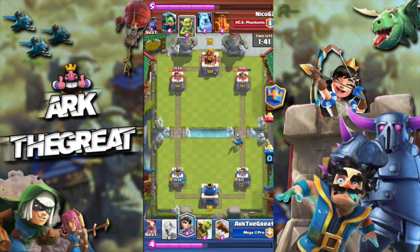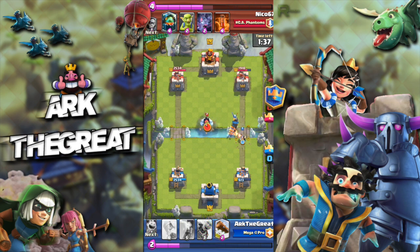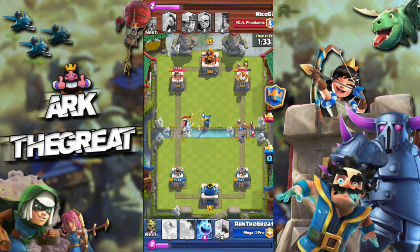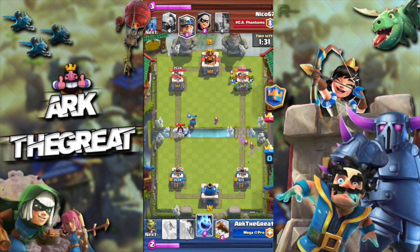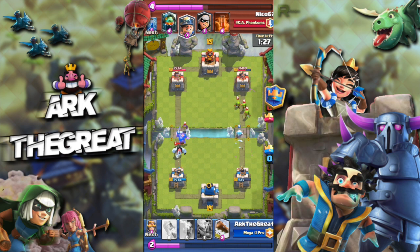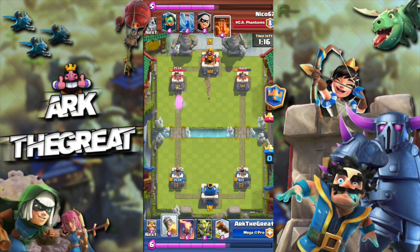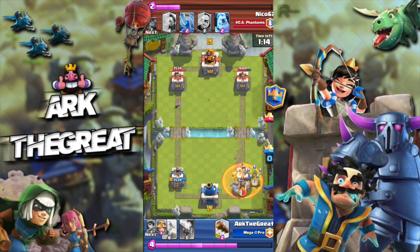Bats are just so strong — the fifth Bat added so much more power to this card because not only do they most of the time reach your Tower, but they just have so much DPS, it's crazy. They'll just melt down your tanks if you don't address them. So taking Zap in this meta is definitely a viable option, especially because of the Bats — they're pretty much in every deck.